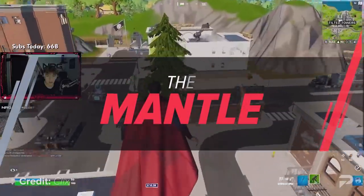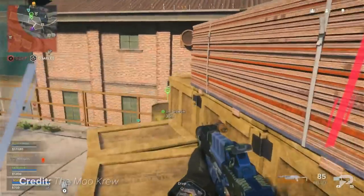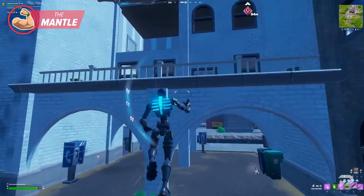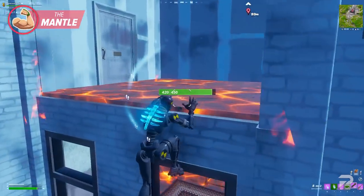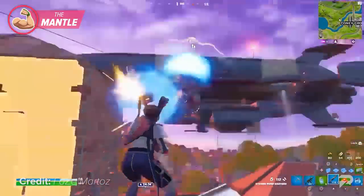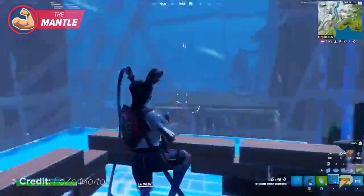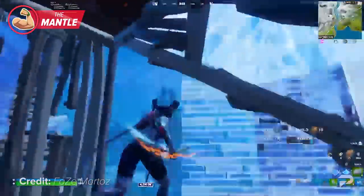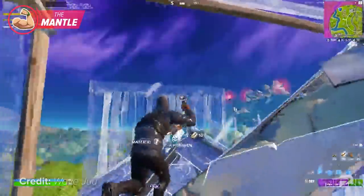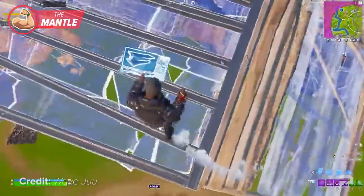Alright, so along with the tactical sprint, we received the mantle mechanic. Mantling is a feature that plenty of other games include, such as Call of Duty and Battlefield. Mantling is basically when you pull yourself up onto an elevated surface instead of jumping over. This addition of the mechanic into Fortnite is going to change the way the game is played forever. There are so many different things you can pull off while mantling that have never been possible before. And if you thought that the skill gap in Fortnite was close to being reached, you're definitely in for a surprise once you see the broken moves and tricks that we have for you guys today.